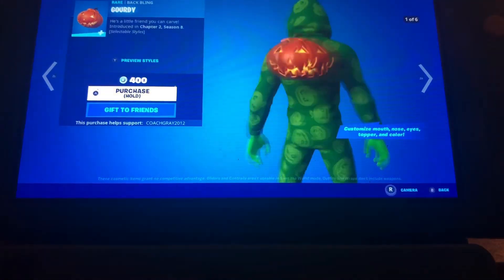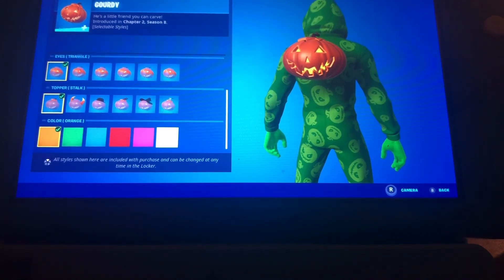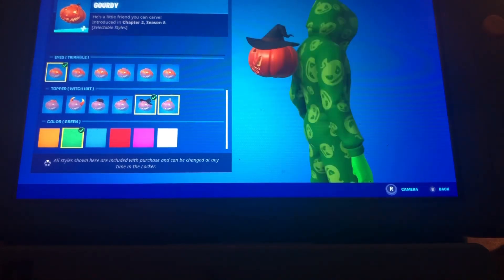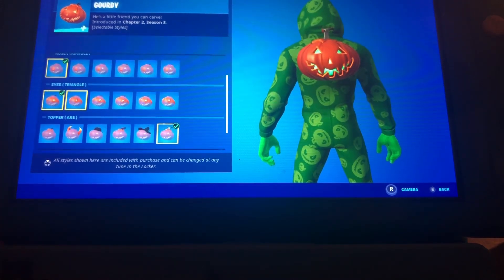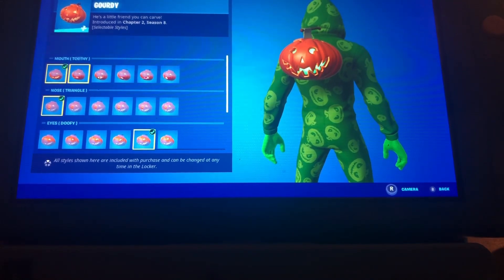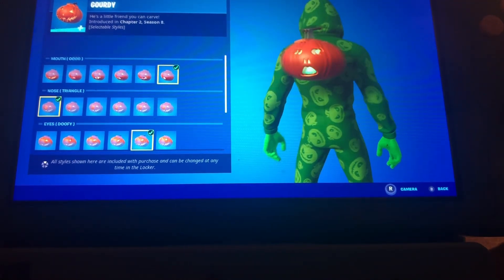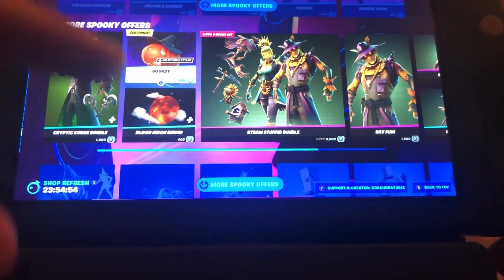I love this back bling — it's like a customized drawn pumpkin and you can do your own color as well, including the mouth. It's pretty cool, you can do hats too. I really do love this back bling because you can customize it, which is the best part. You can do toothy, sad, goopy, smile, and drip styles. The color option applies to the inside of the pumpkin itself.